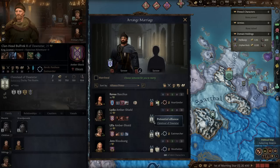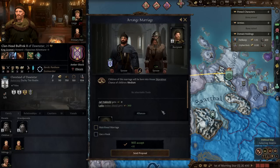I think this marriage to Dawnstar is fine — especially as we already have two children and we're not necessarily looking for more. This is a solid marriage for this character. We'll send the proposal.